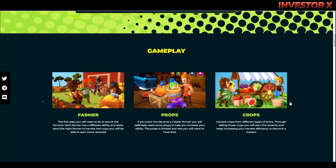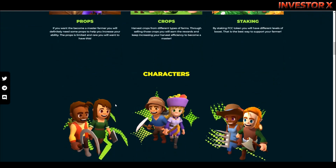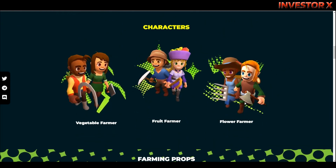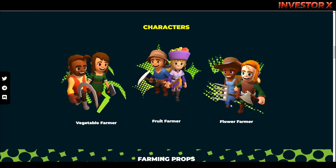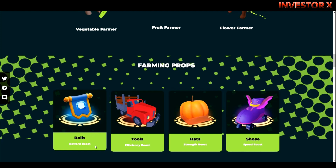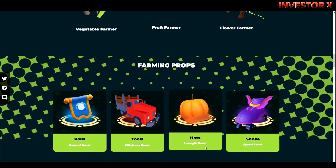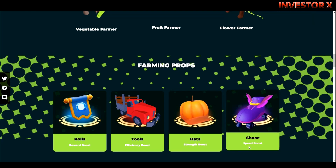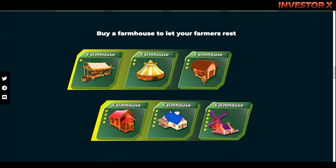Meron farmers, props, crops. Ito yung mga sari-saring characters — meron ditong vegetable farmer, fruit farmer, at flower farmer. Ito naman yung farming crops — meron ditong rolls for reward boost, tools for efficiency boost, hats for strength boost, at shoes for speed boost.